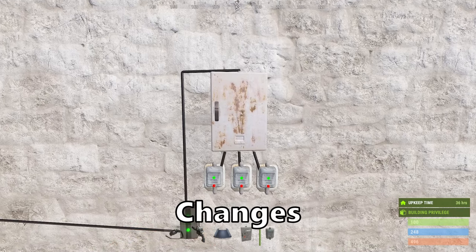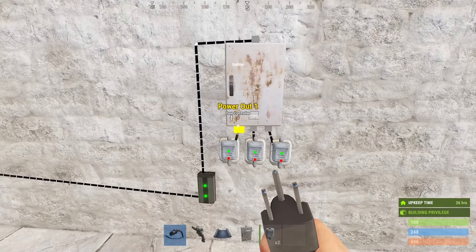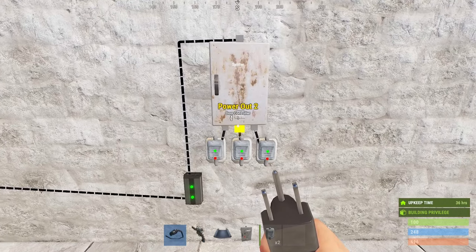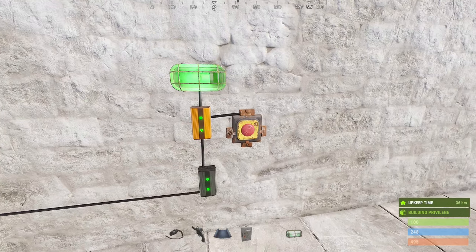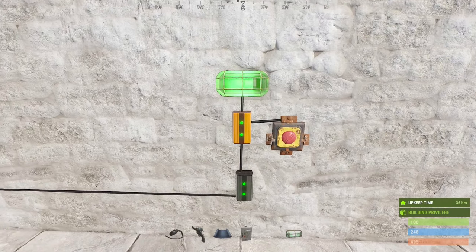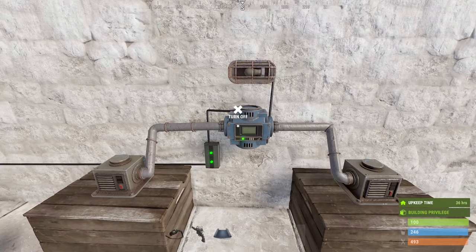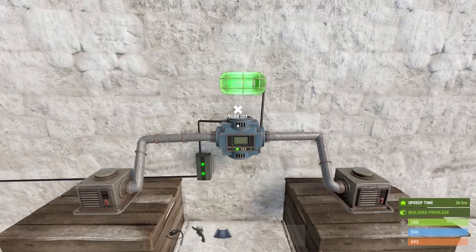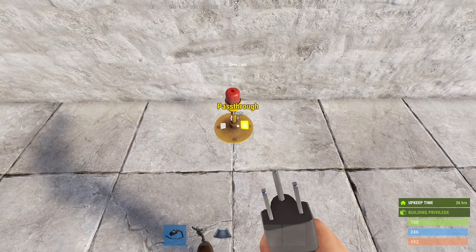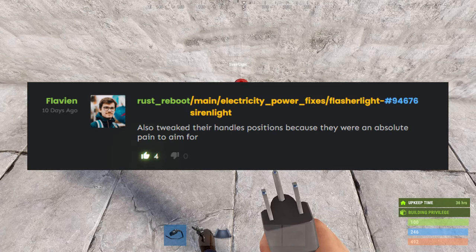Splitters no longer waste power and the remaining power will be given to the earliest output. So four power will supply two to the first and one to the others. Random switches will pass through power in the on instead of the off state, saving many electricians quite the headache. If you want to use the outputs from a conveyor now you need to supply one more power. And the I.O. handles from the siren lights are easier to reach, because to use the words of the devs they were an absolute pain to aim for.